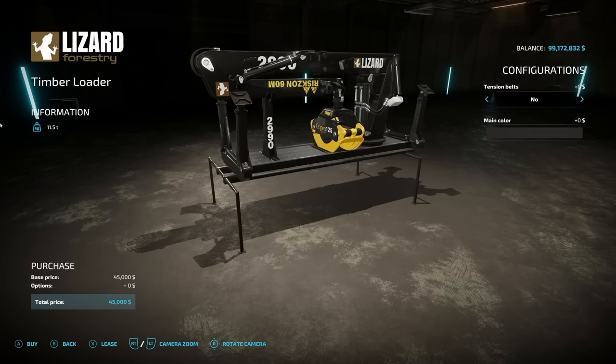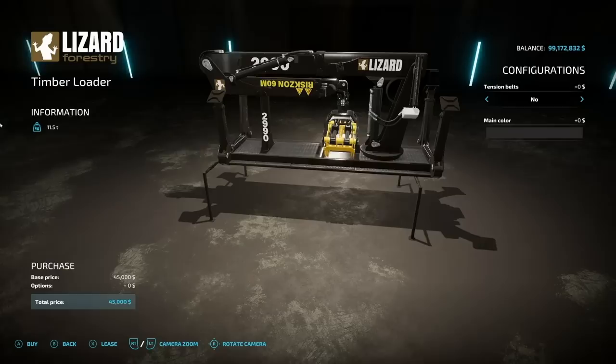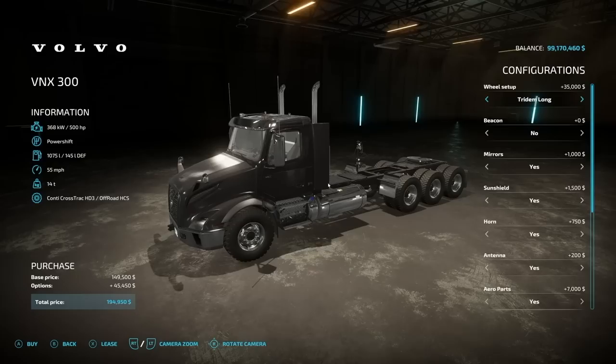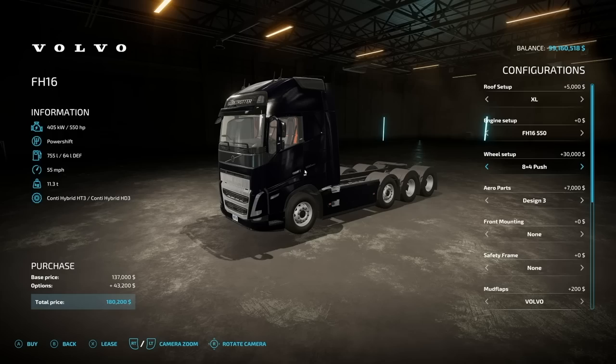Next up we have the Lizard Timber Loader from North Modding Company. This thing weighs 11.5 tons, which makes sense because it's built to load hefty logs. Digit belt support is yes or no, and there are color options for the main body. North Modding Company says it is made specifically for two vehicles: the Volvo VNX 300 with the Platinum DLC in the Tritum long version, or the Volvo FH16 in the 8x4 wheel configuration.